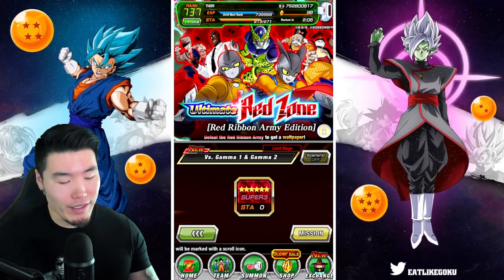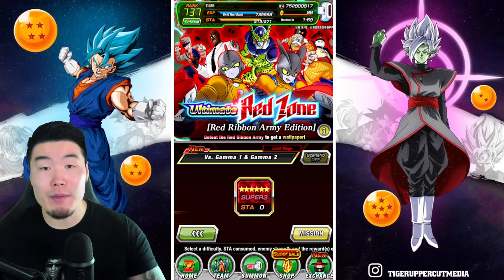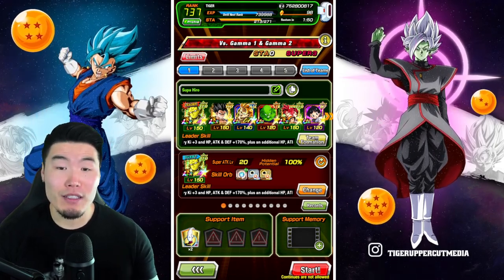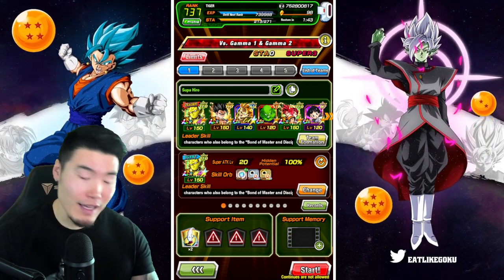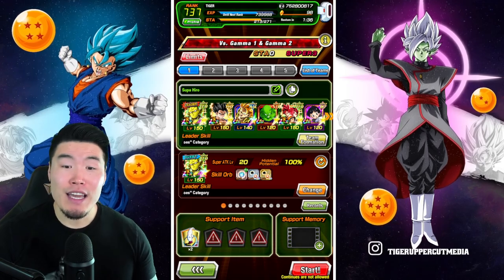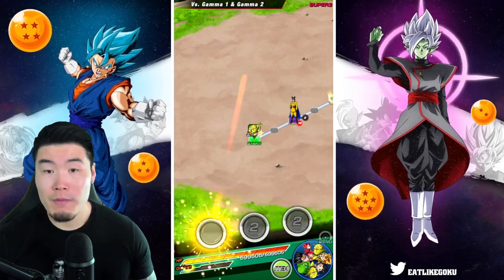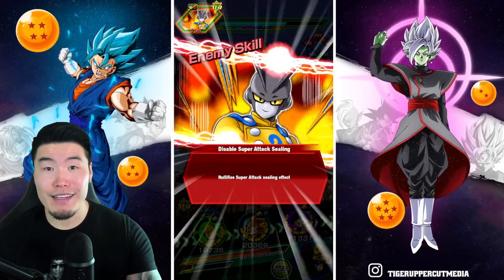Anyways, with that said, in this video we are going to be taking on the new-ish Gamma 1 and Gamma 2 stage for the Red Ribbon Army Red Zone. Let's jump in. Here is a quick look at the team — the Super Hero Team, led by the Double Piccolos, as well as the Fizz Gohan, the AGL Blue Gogita, SDR Piccolo, LR God Boys — God Goku and God Vegeta — and finally the Int Pan for some support. The item is a Whis, as always. I believe there are three stages in total: we're facing Gamma 2 first, then Gamma 1 by himself, and then Gamma 1 and Gamma 2 together.